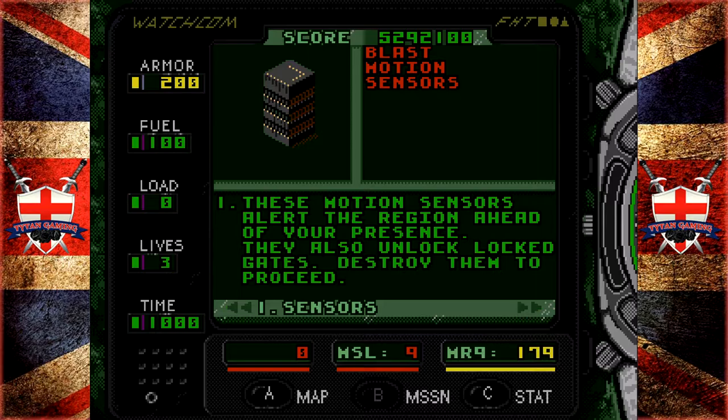Now blast the motion sensors. These motion sensors alert the region ahead of your presence. They also unlock locked gates, so destroy them to proceed.